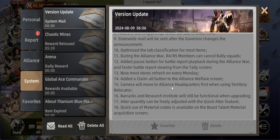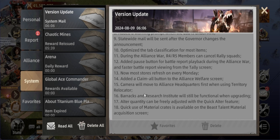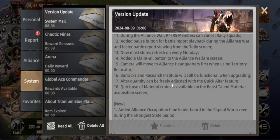Next, when using the Territory Relocator, the camera will now move to the Alliance Headquarters first. Also, the barracks and the Research Institute will still be functional when upgrading. This is really great — before, when making upgrades, you felt like why not just be able to use them to make more troops or more research instead of waiting days. Especially when reaching HQ 25, upgrades get even longer. With this feature it'll save a lot of time and improve our accounts.